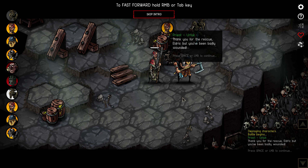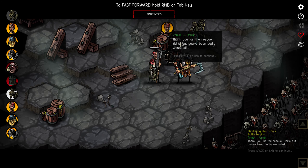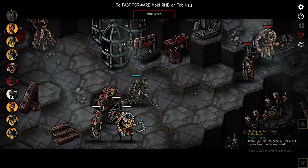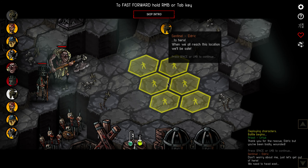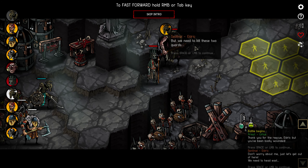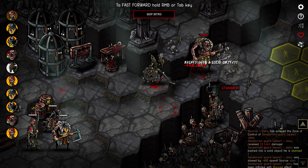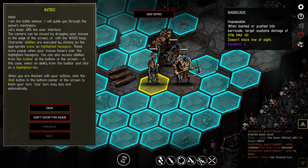Control and mouse over special tiles. One of the things that attracted me to this game was the look — I quite like this quirky style. Priest Urtuk says: 'Thank you for your rescue, Eldrick, but you've been badly wounded.' Eldrick replies: 'Don't worry about me, just let's get out of here. We need to head east — when we reach this location we'll be safe. But we need to kill these two guards.' Hello, I am the Battle Advisor. I will guide you through the game's mechanics.